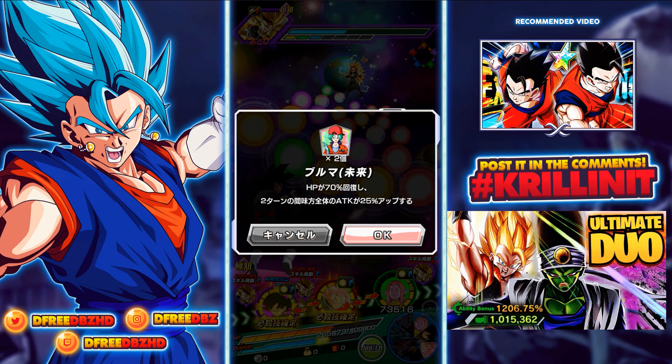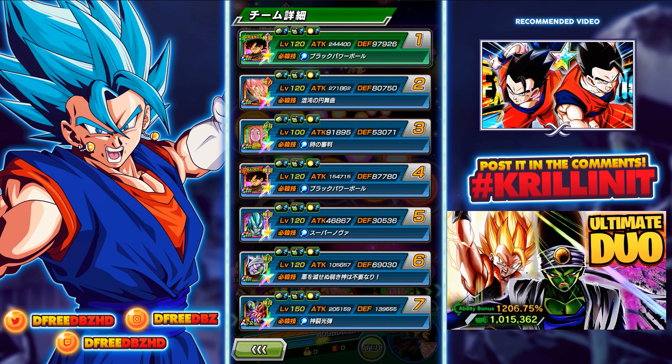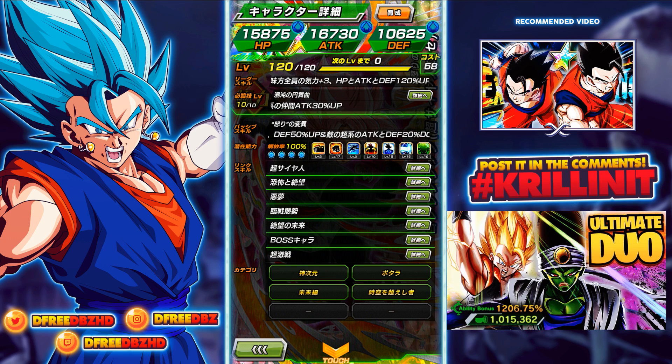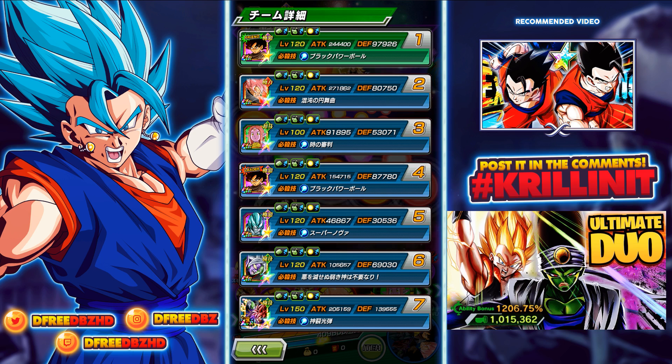We'll buff the attack up a bit — we do have the Kai support here. He has 100K defense. His defense has eclipsed STR Rosé's because of the fact that he does launch the supers, despite the fact that this one is rainbow. You can kind of see the value of launching the super and greatly raising your defense. For comparison's sake, mine right now would be at 87K — so he's not that far behind, only a 12K defense difference.